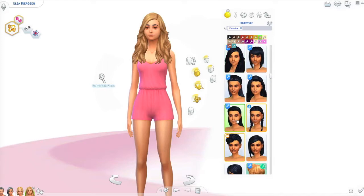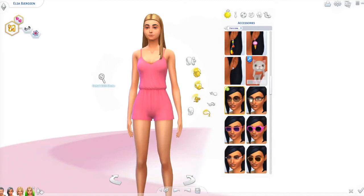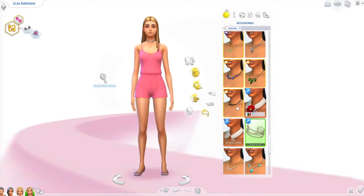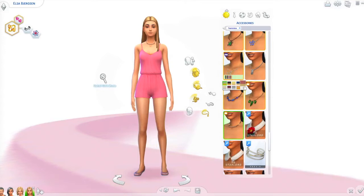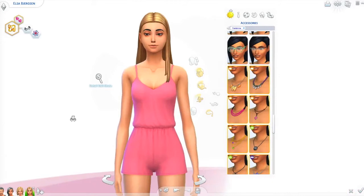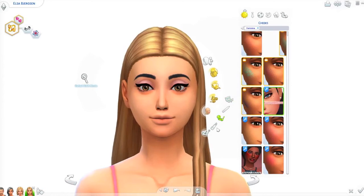These cat earrings are super cute. We'll give her some lashes, maybe a necklace — that looks awful. Her eyelashes look a little weird; her eyes are kind of weirdly shaped, but not in a bad way, just different from most sims. We'll give her some blush and pink lipstick. And that is her — Elsa Burgerson!